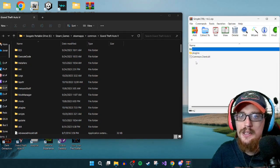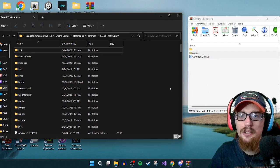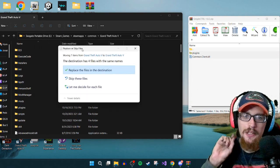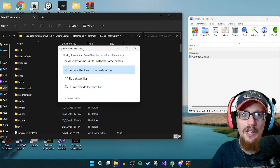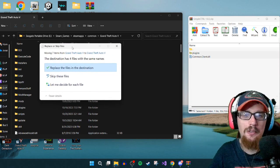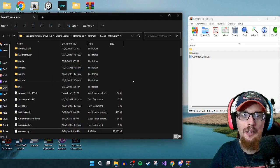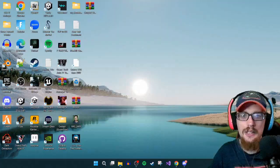Once we've got our main directory up, what you want to do is take these two files — the plugins folder and the CommonClient.dll — and drag and drop those into the main directory. If this is your first time installing it, it should be fine. If you're updating from the previous version, 1.0.1, just click 'Replace the files in the destination.'